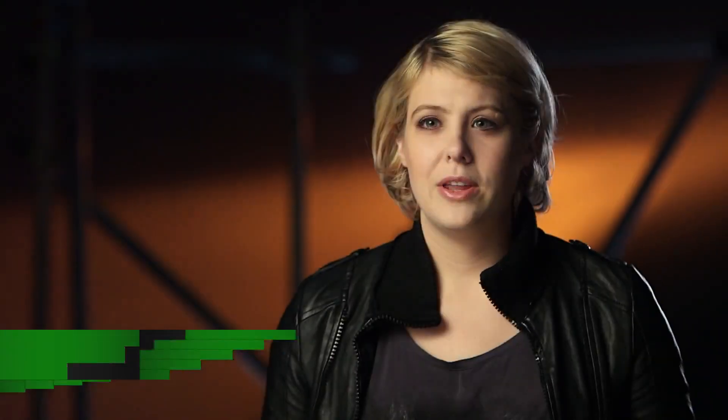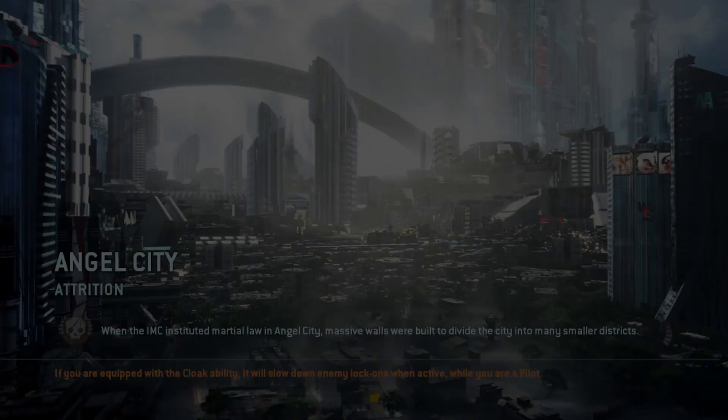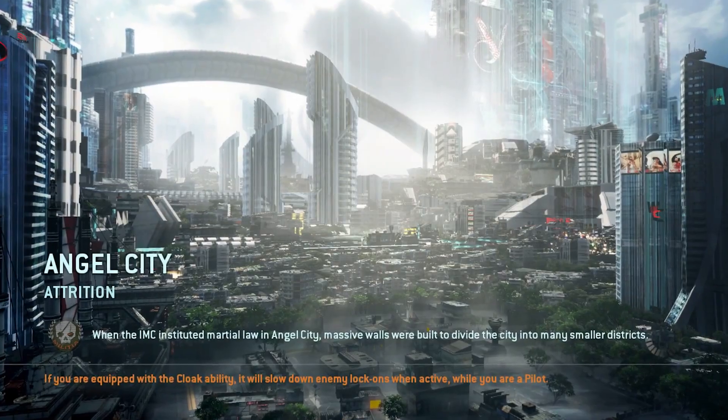In the beta, you're going to be playing two maps. One is Angel City, one is Fracture. Fracture we showed at E3, but no one's been able to play it yet. Angel City we've had people play at various conventions. We do have leveling up and progression — we'll unlock quite a few weapons and abilities. You can customize your pilots and you can customize your Titans.